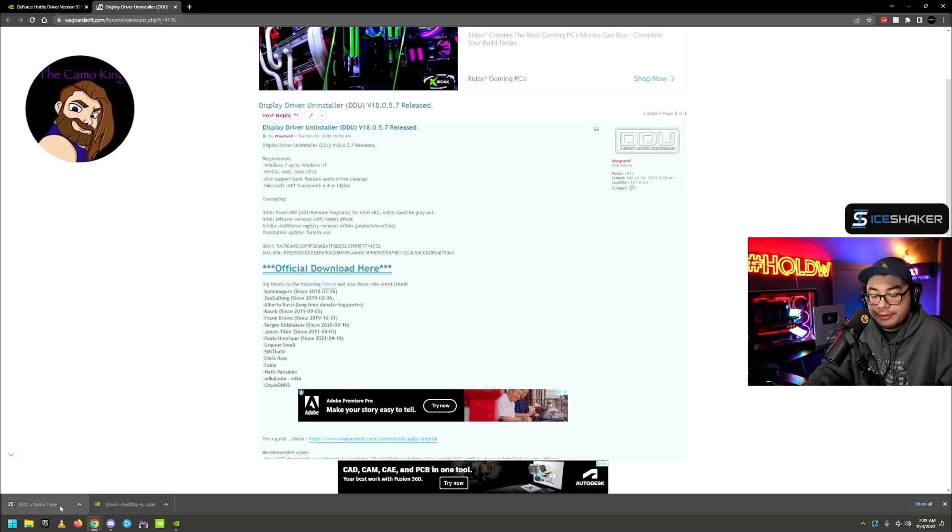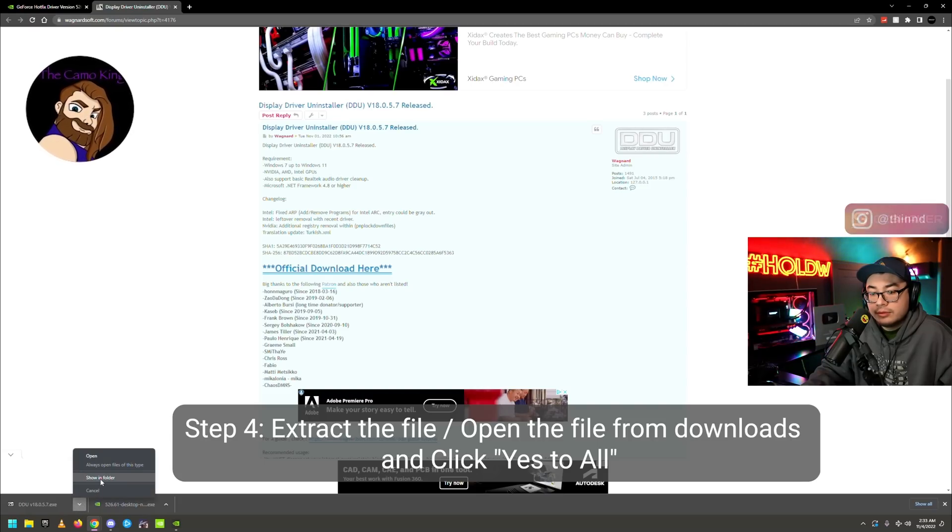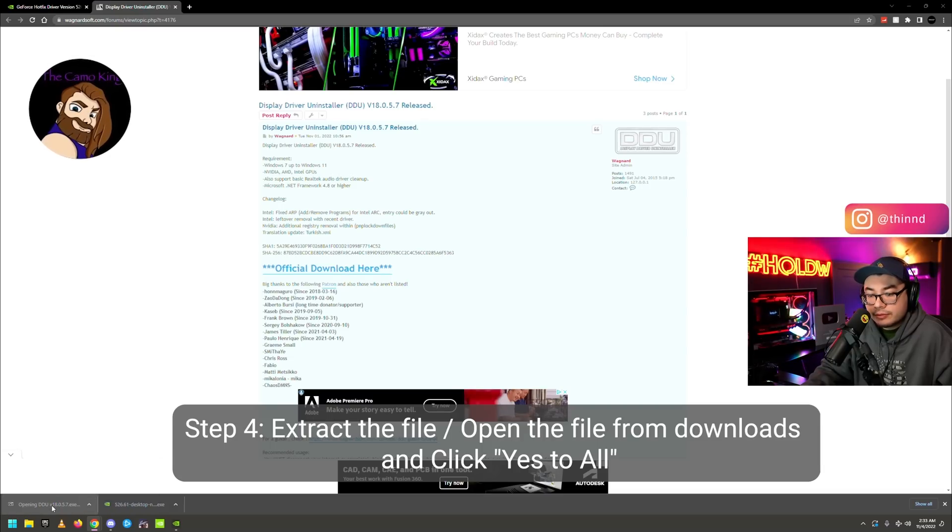It's a very small file because it's a zip. For anyone who doesn't have an extract service like 7-Zip or anything of that nature, you will have to download one. Otherwise, open the executable file and extract it.